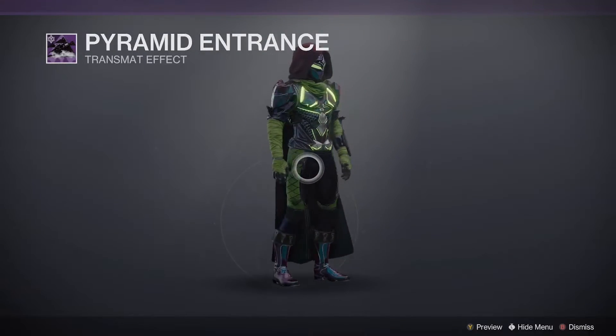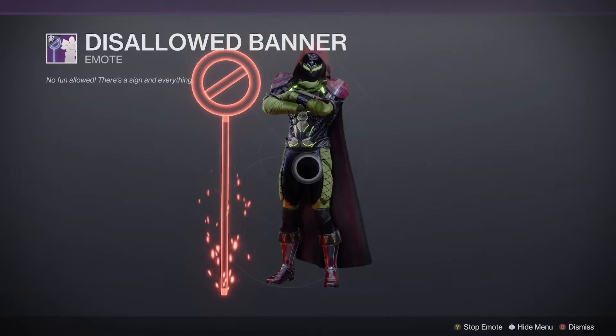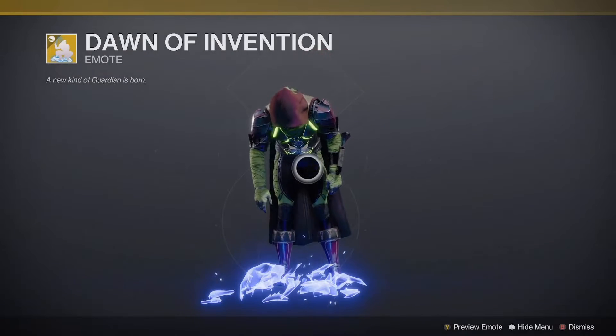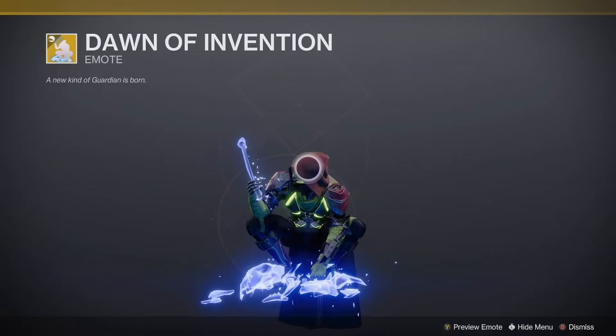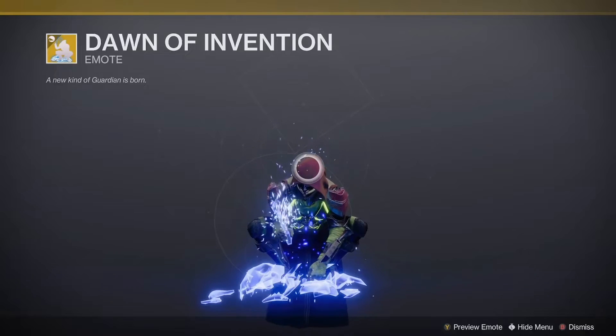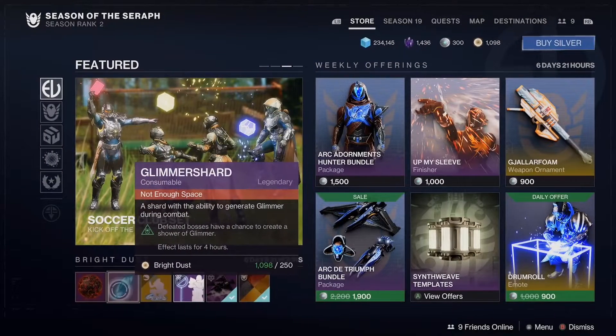We got the Pyramid Entrance — nice, that's a cool entrance. This Alloyed Banner emote, that's funny. How much does that one cost? 700. Dawn of an Invention — oh it's like a caveman thing. 'A new kind of guardian was born.'